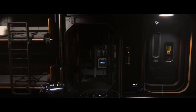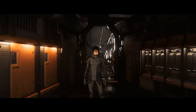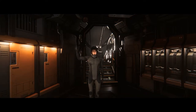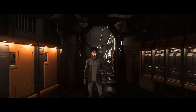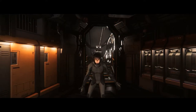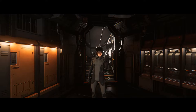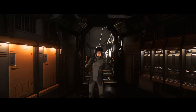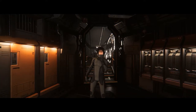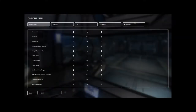One of the nice things they've set up is under key bindings you can set up hotkeys for your game modes. You can do salute, attention, wave, greet somebody — which is kind of a scary greet — you can point, tell them to get over here, stop — that could come in handy — or the rude gesture, which definitely comes in handy in this game when you run into pirates.